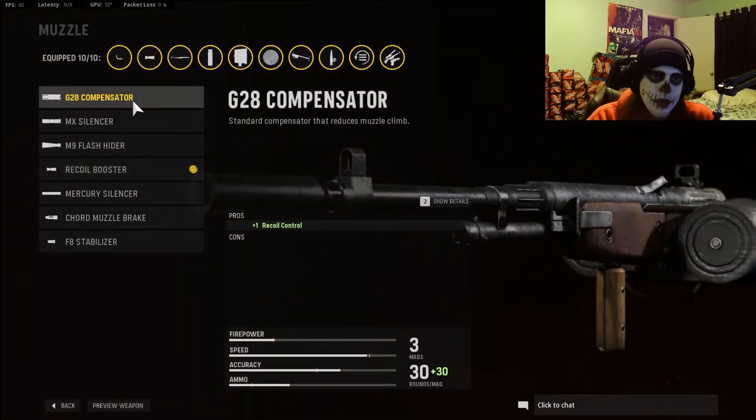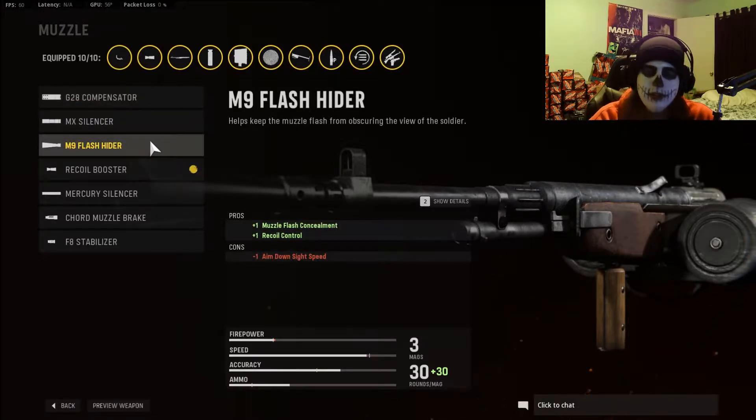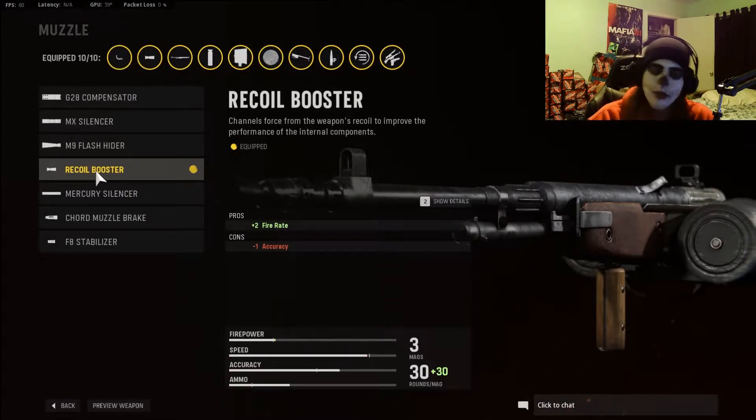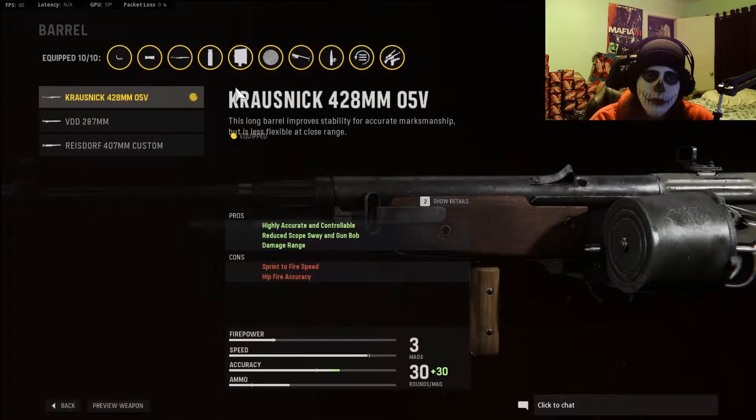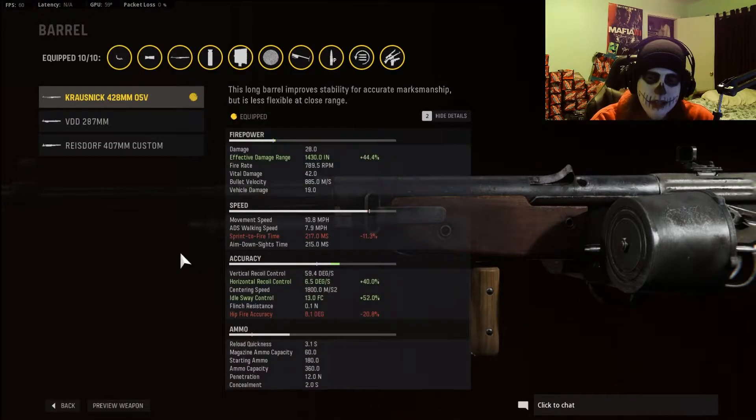When leveling this weapon, the G2 compensator — definitely want that recoil control. This does have a good kick up as well as a little bit of horizontal accuracy. But later on you're going to want to go with that recoil booster. We do want to increase the rate of fire quite a bit — not too much, but enough to amplify our DPS without cutting down on accuracy so much that it's uncontrollable. For the barrel, the 428mm 05E is all we're going to need.